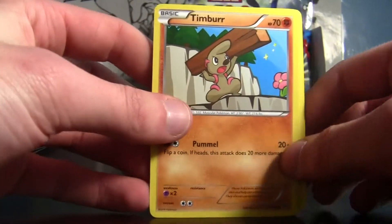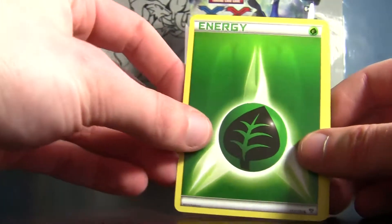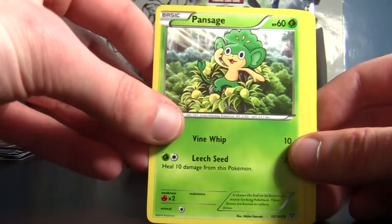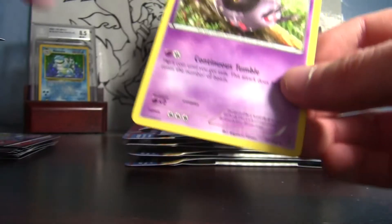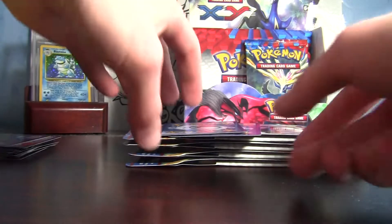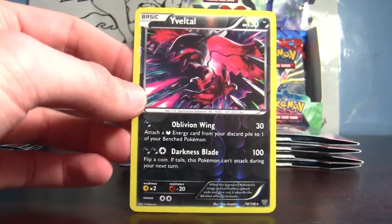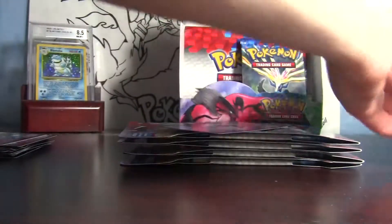Okay, we've got Timbur, Finneon, grass energy — I think it's the first one we've gotten. Maybe under the Pikachu — can't have enough of those. Pan Sage, the monkey, Volbeat, Muscle Band, and Whirlipede. We've got our good stuff now — a reverse holo, another reverse holo evil. What more can we ask for? That is incredible.